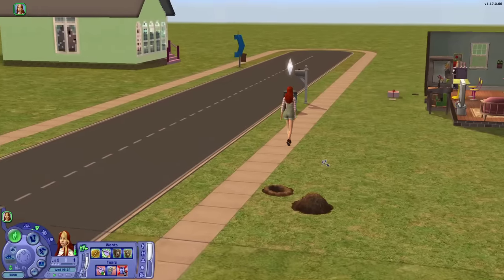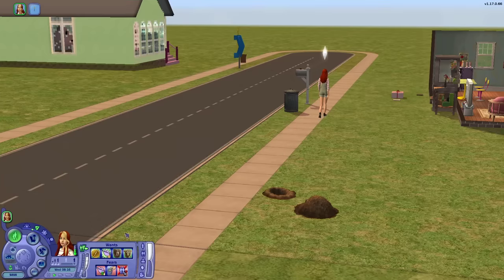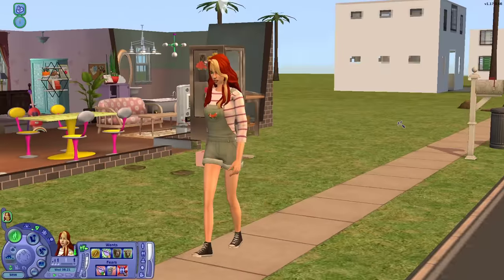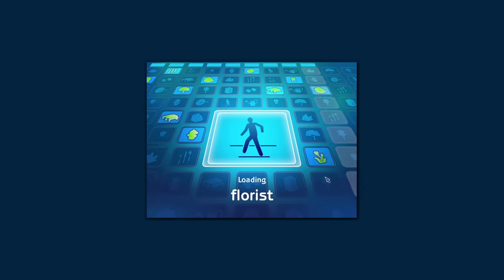Beautiful. Just like that, it's Wednesday at 8am again. So I guess we'll go back to our flower shop and just run through the same day again and again. We'll never age. We'll never progress. Perhaps that might be a flaw, actually, in The Sims 2 — how time works.